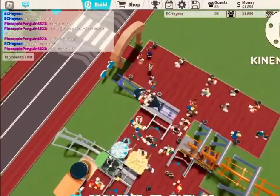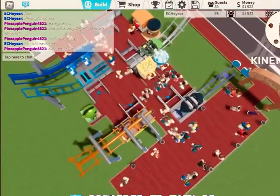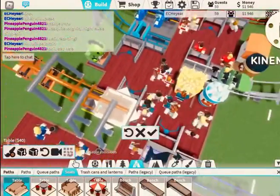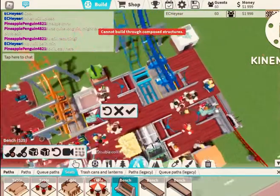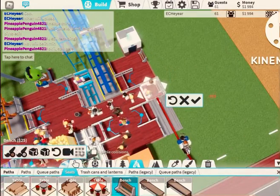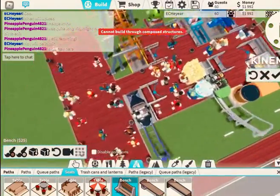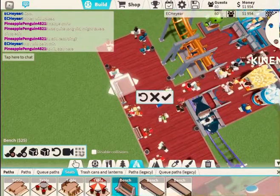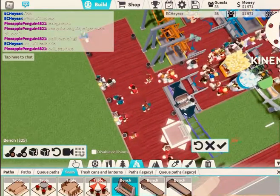We gained about 20 people just from placing those shops down. Now there are still more things to place — some benches. I'm going to go with benches because they fit nicely on the edges of paths. See the practicality of these benches.